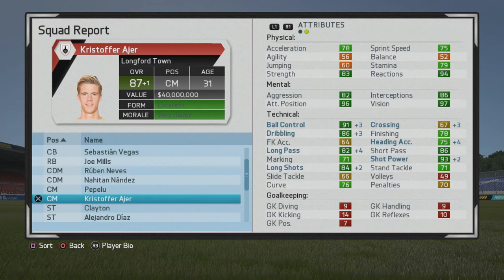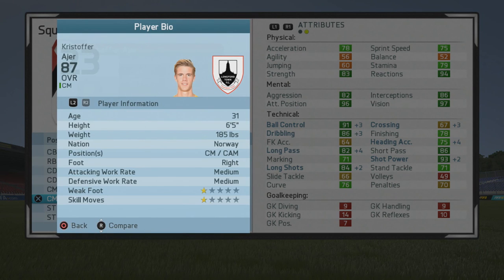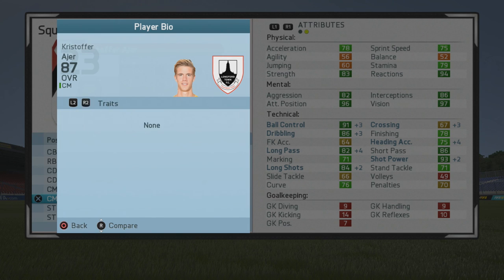He has traits including aerial threat, playmaker, distance shooter, and tactician — very solid. I preferred him at CAM, but it'll come down to preference. He has great mental stats and attack positioning, which showed with his runs throughout the highlights. A tremendous mix of physical, mental, and technical stats — a huge recommendation from me. Thanks for tuning in, I'll catch you guys later.